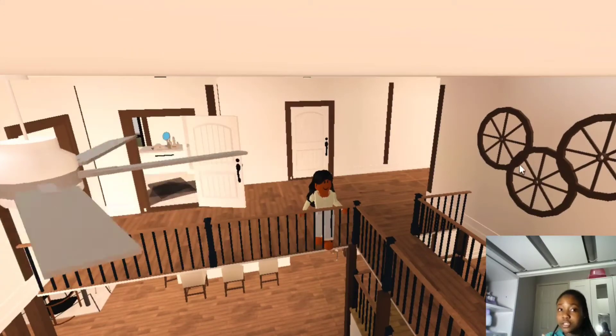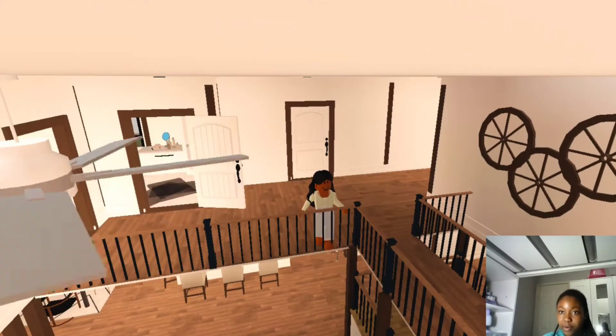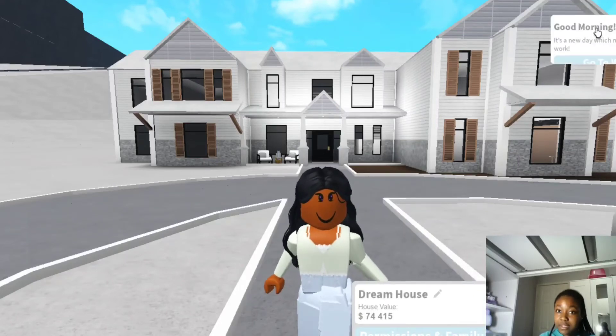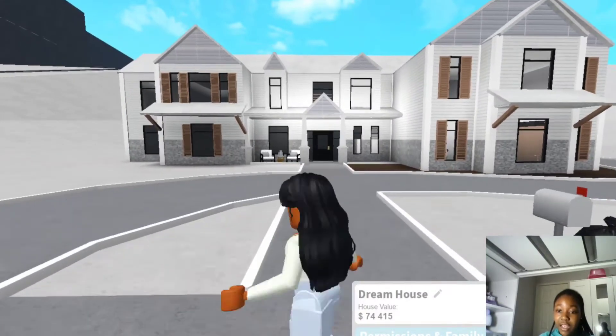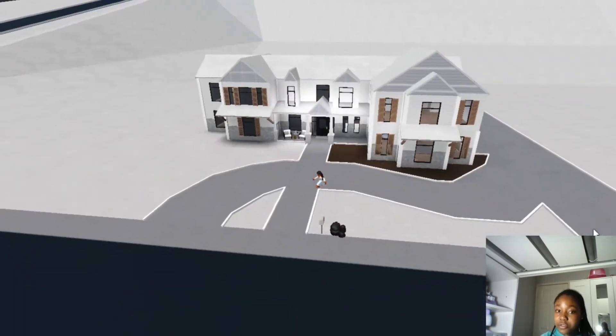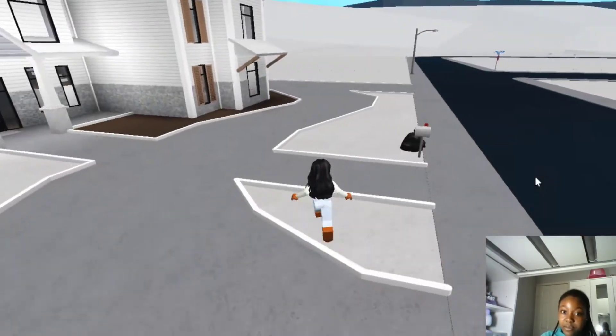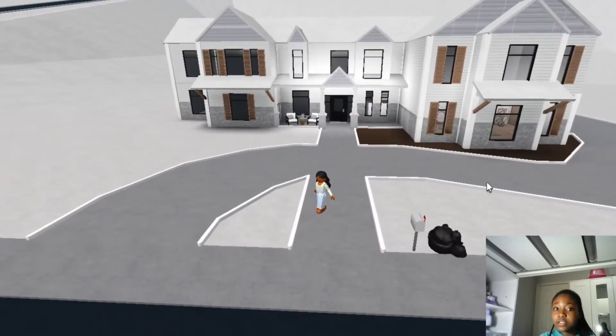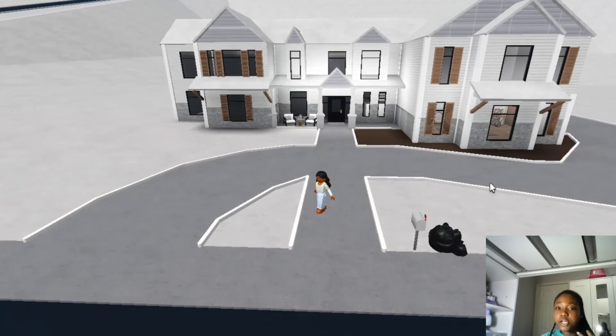Now let's go on to the final house — you guys will be so shook, if anybody even uses that word anymore. Okay guys, so this is the last house and it is actually not done, as you guys can tell. It is called Dream House because this is going to be my dream house once I finish it. It is $74,000 right now. Before you guys say anything — I copied it from Favex, so credits go to Favex. I love her house. All you Favex fans will know this is her house. She actually released the layout so people can copy it, only if they give her credits. I'll put her channel name in the description so you guys can go check her out.